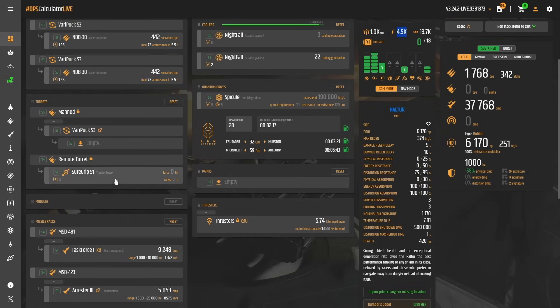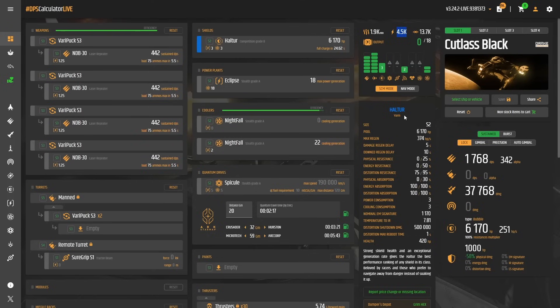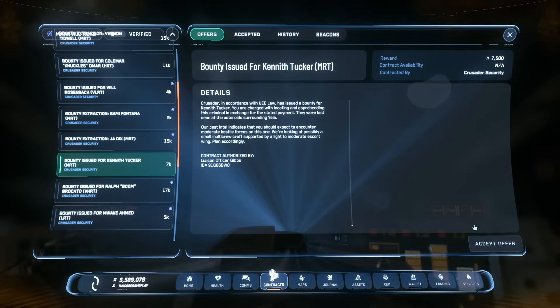I'll probably link the whole spreadsheet for you if you want to take a look — maybe you can improve it, let me know if you do. I'm quickly going to do a mission to show you the weapons and how the Cutlass performs. Maybe we can even test out the stealth. The servers are pretty rough at the moment — that's why I did a build today. But let's take a look at how the Cutlass handles a bounty hunting mission. I'm just going to do an MRT — should be pretty decent for a Cutlass.